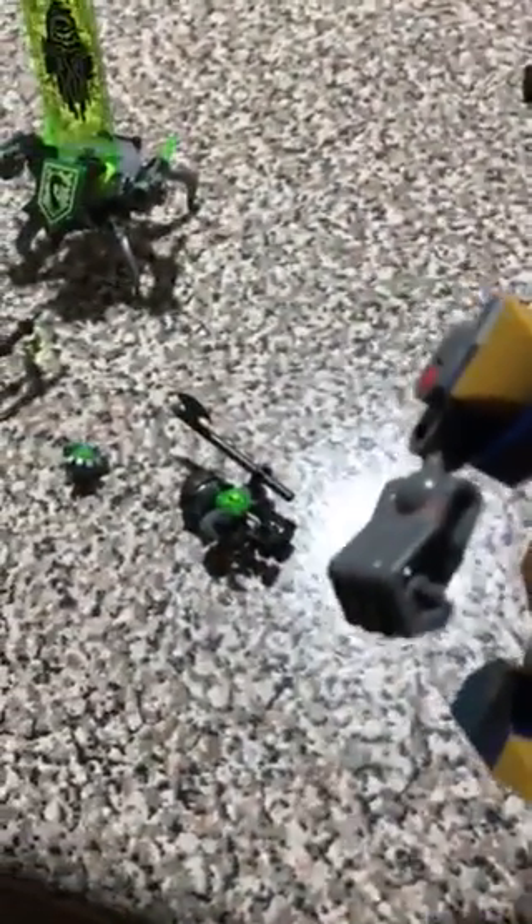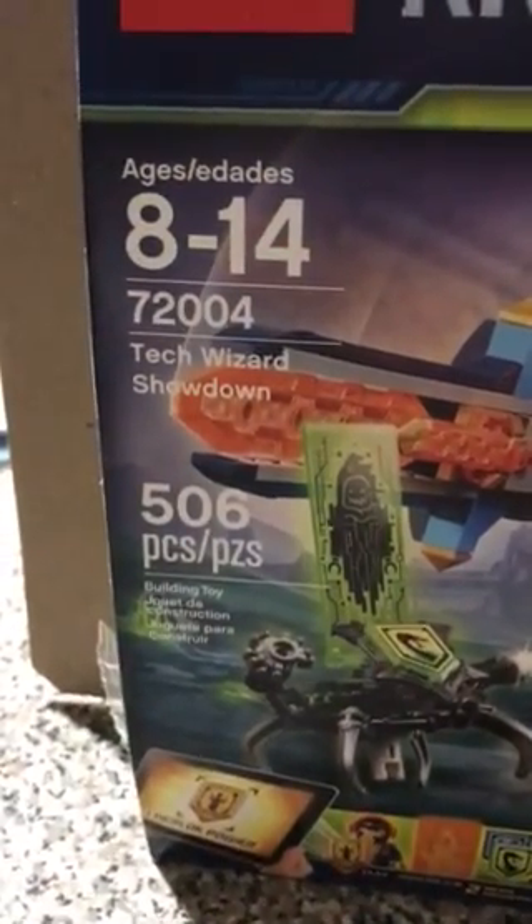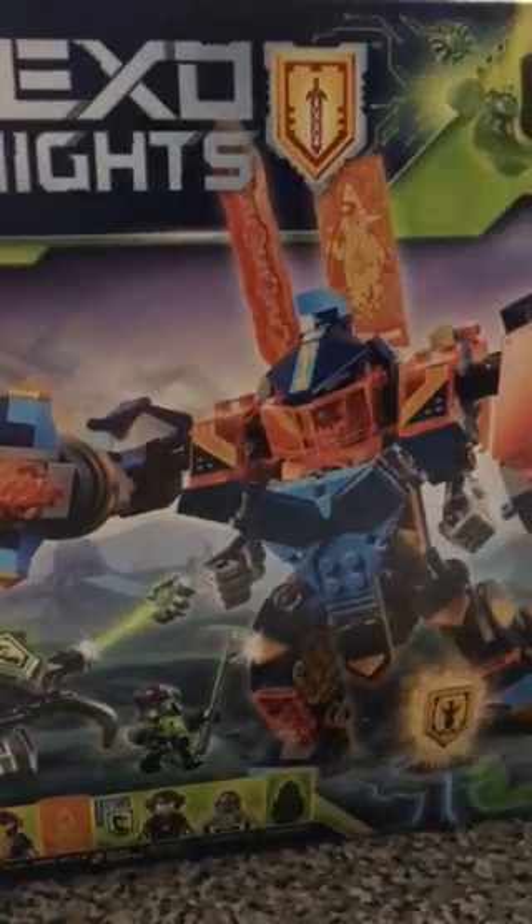It's golden — I like how they put gold instead of the other blue. I just noticed his hands are going inside, which is strange. The Tech Wizard Showdown is aged 8 to 14 and has 506 pieces — that's quite a lot. Murloc attaches to the back right there — you can actually put him on back here. It's really cool how they do that.